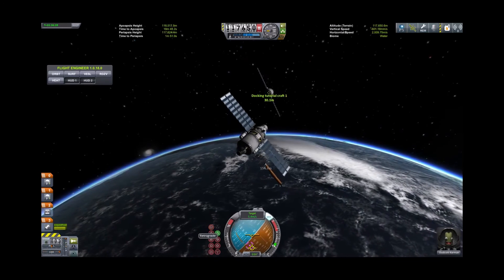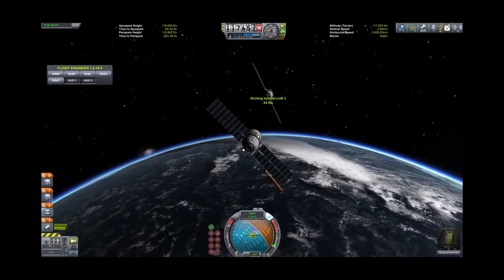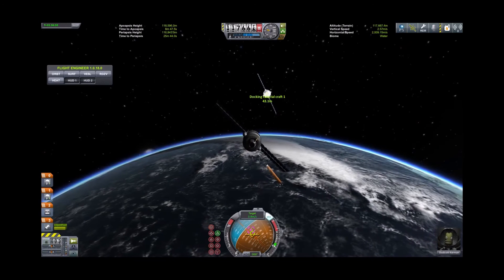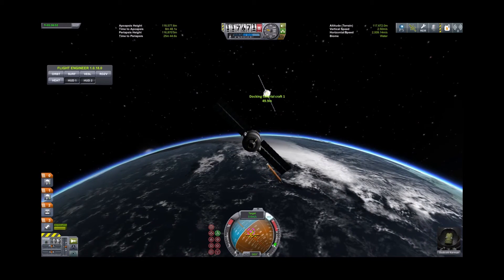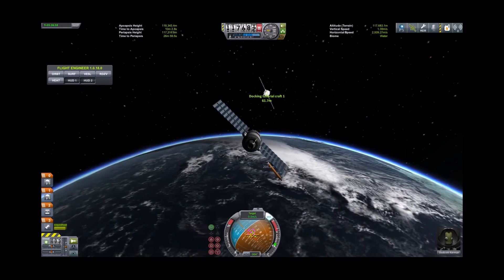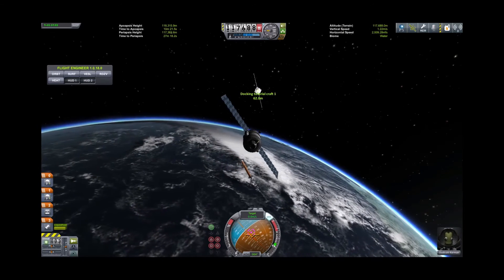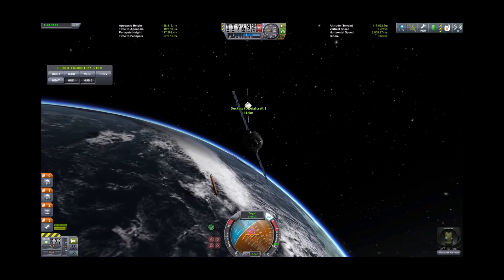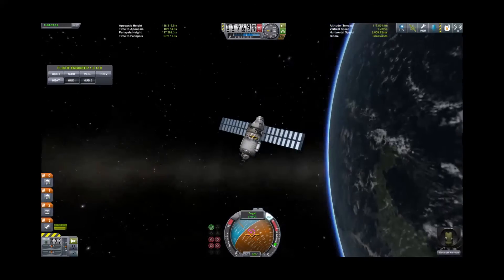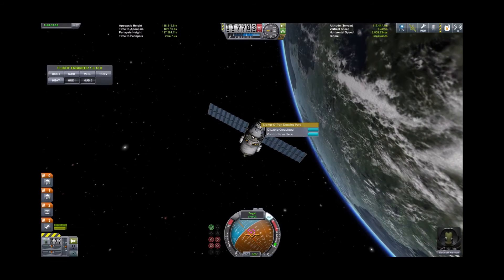We'll flip retrograde — oh, I'm getting way closer than I meant to. There we go, now we're going away from it. We'll flip back and zero our velocity relative to it. Velocity zeroed. So we are now close enough.